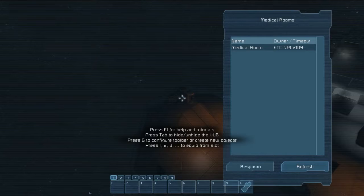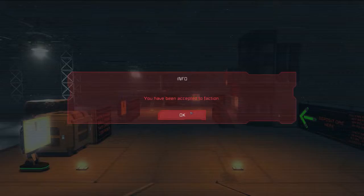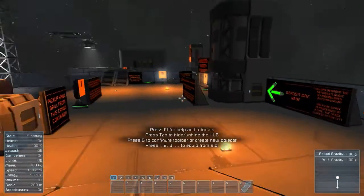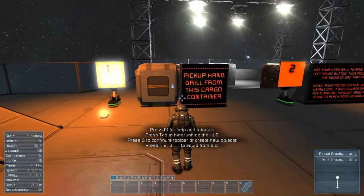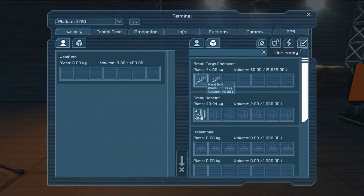All right, well, here we go. As always, we'll spawn in the medical room and begin. Let's pick up our hand drill, nice and easy. Two hand drills — we'll take one hand drill.